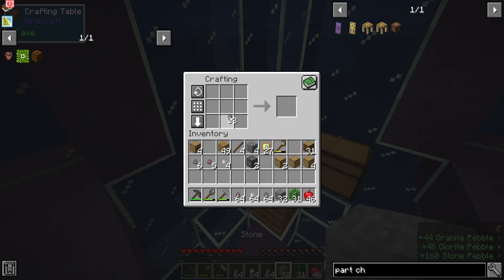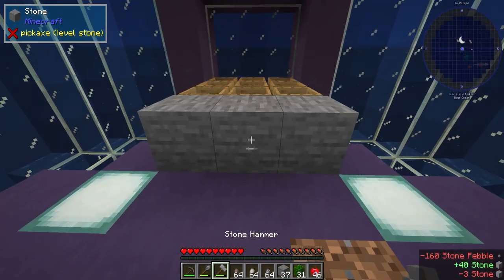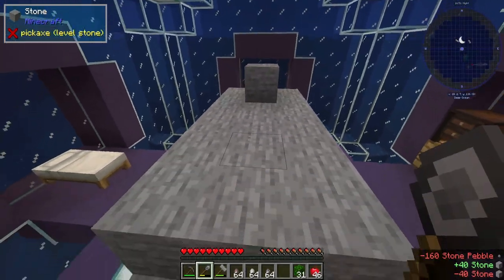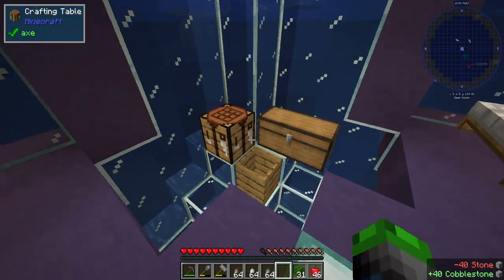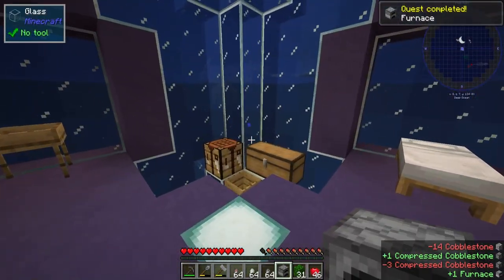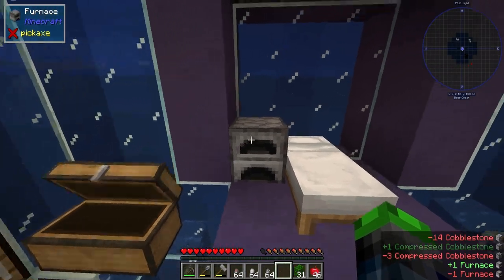Let's go ahead and get all the pebbles we will ever need, because we are getting so close to automating cobblestone — which is something you take for granted. We're going to make the third compressed cobblestone and a furnace. Yes, we have the salt and pepper — cool beans.